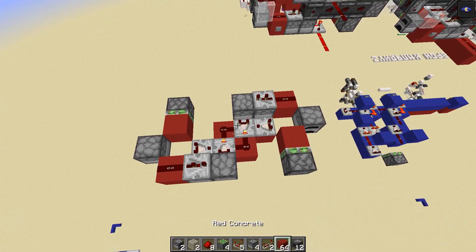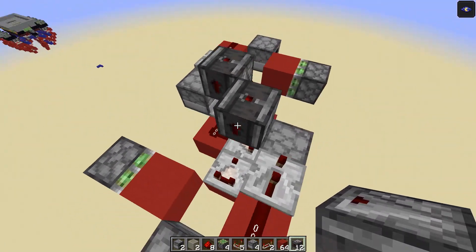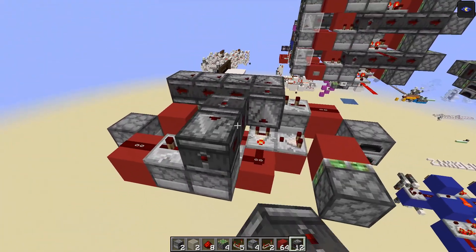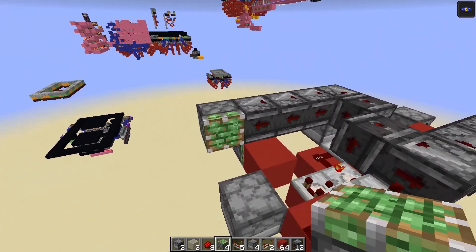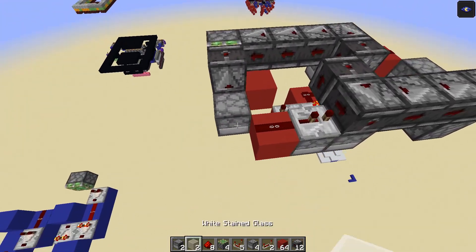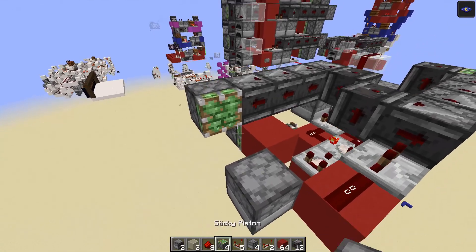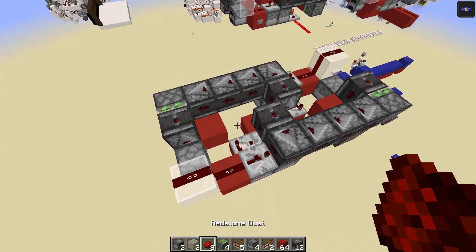Now add the observers: place them facing up above these two comparators, then have them face out over this dropper and extend three across to here. Same on the other side — out and across by three. Run these into a sticky piston with an observer facing up on its face, then add a glass block with redstone dust on top. Do the same on the other side: sticky piston with upward-facing observer, then glass with redstone dust on top.